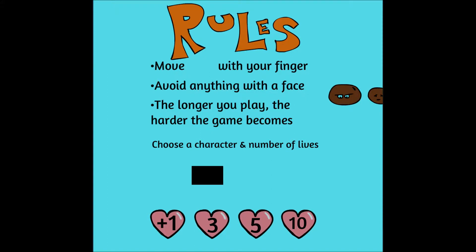Hey guys, it's Sektrek and welcome to my first app demonstration showcase. So it's not done yet. The rules are you move the character with your finger — there's a blank space for the character, which is gonna be you. You avoid anything with the face, which is those two turd-looking things on the right. The longer you play, the harder the game gets. So let's choose this black box.